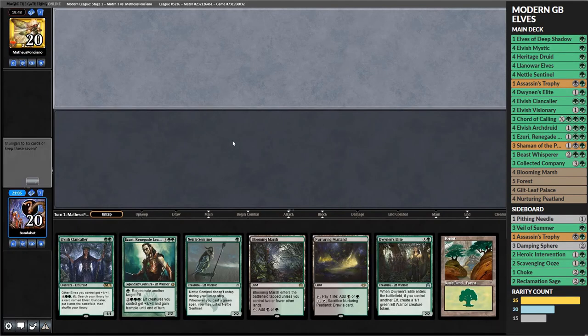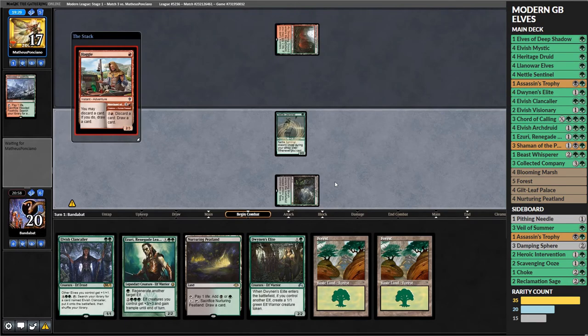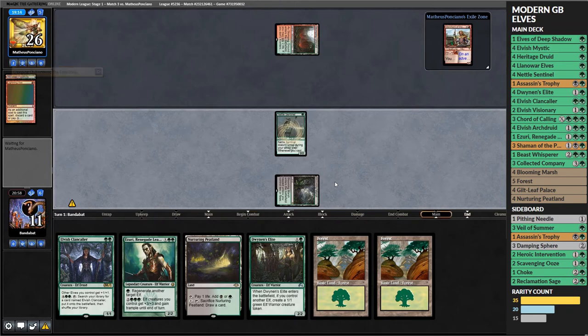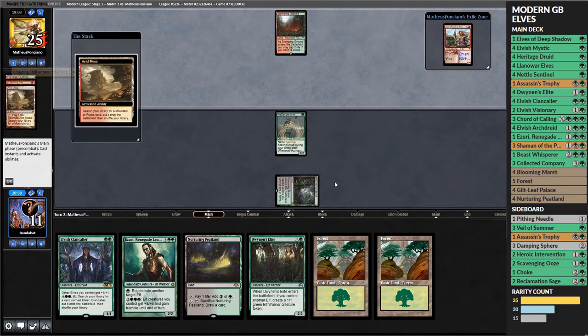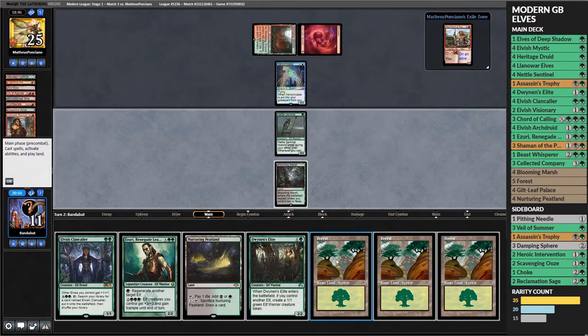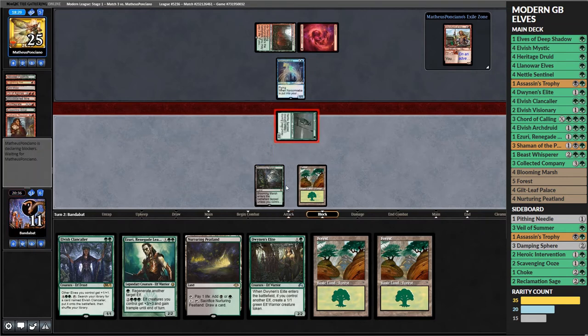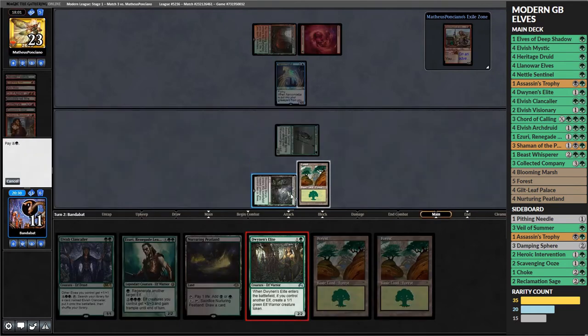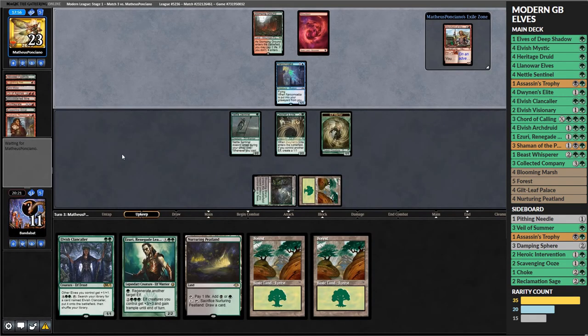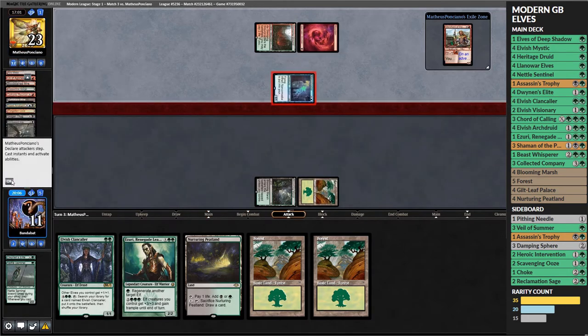We don't change anything for sideboarding in game three. Looking at our hand - maybe we should be mulliganing more aggressively for graveyard hate. They get a triple Creeping Chill on their first dredge and Dredge is looking really powerful - they have an Ox of Agonas in the graveyard with dredges in hand. We play a fair game of Dwynen's Elite after a Nettle Sentinel and pass. Our opponent Conflagrates our board, discarding their hand to wipe everything we have, leaving themselves with two dredges.